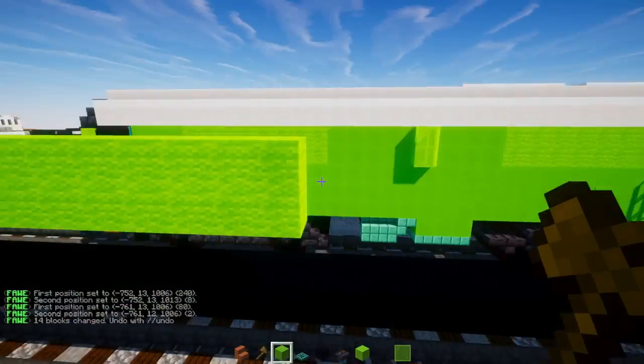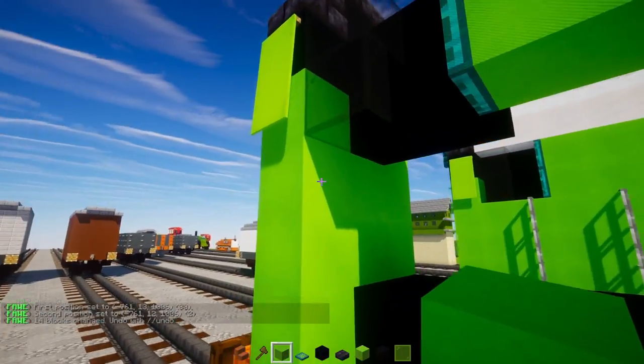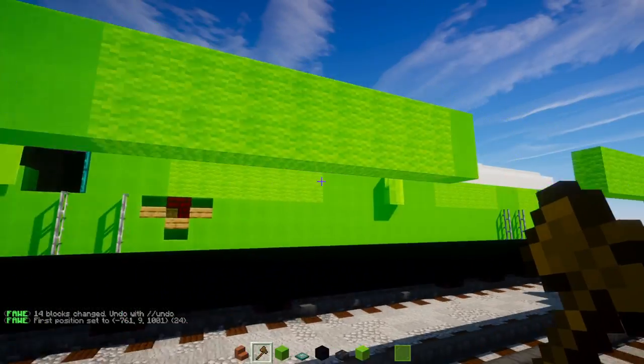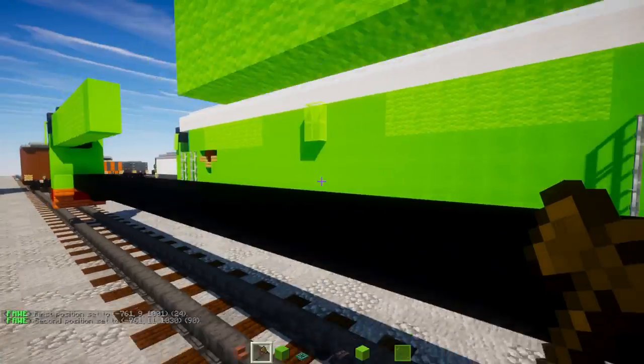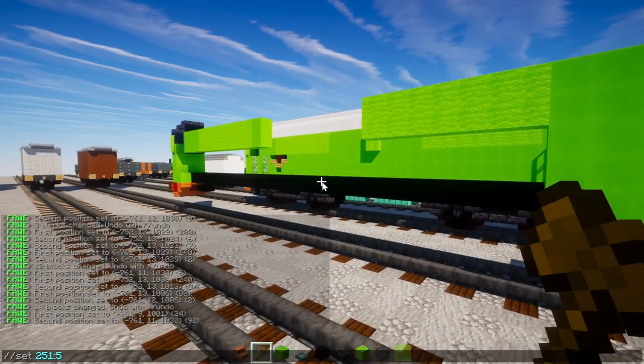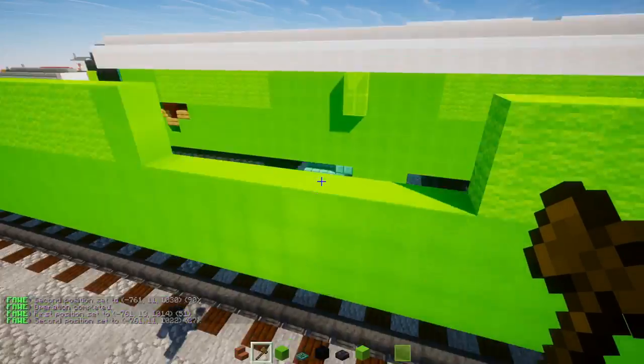This section is eight blocks long — extend it out to eight. Add lime concrete along the bottom, extending to the other side, filling in all the bottom lime concrete. Also fill in this middle section with lime concrete.